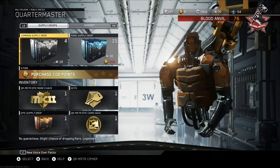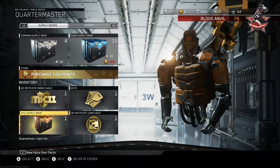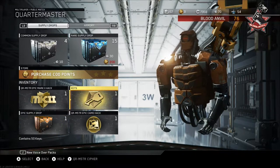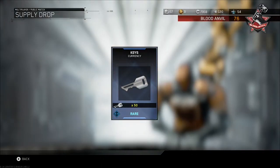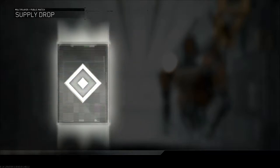Okay, here we are in the quartermaster. I did one of the mission team contracts and I got 50 keys, so let's open that first. I won't be using them though because I need to save up for another supply drop opening. I got 120 already.